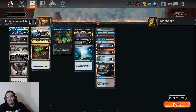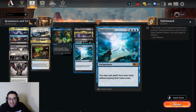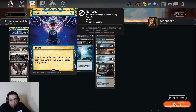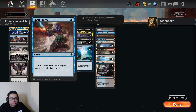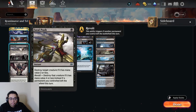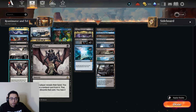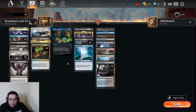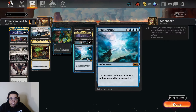We're pairing Reanimate with Show and Tell. We can Show and Tell our Grislebrands and Atraxas, or alternatively Show and Tell Omniscience and then cast Atraxa, Griselbrand, and hopefully have some other stuff. We have a blue-black Reanimator shell with Brainstorm for card selection, three copies of Spell Pierce to interact with our opponent and protect our combo, one Bone Shards as a discard outlet, three copies of Fatal Push, and of course four Reanimates and four Demonic Tutors.